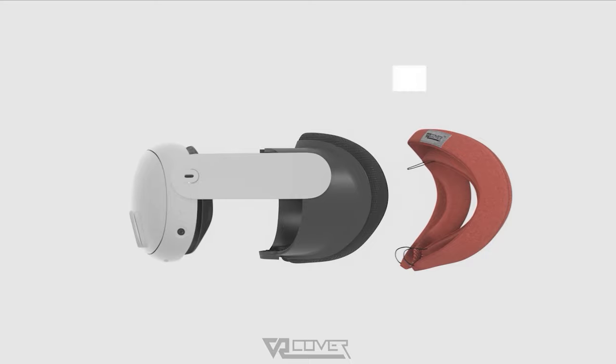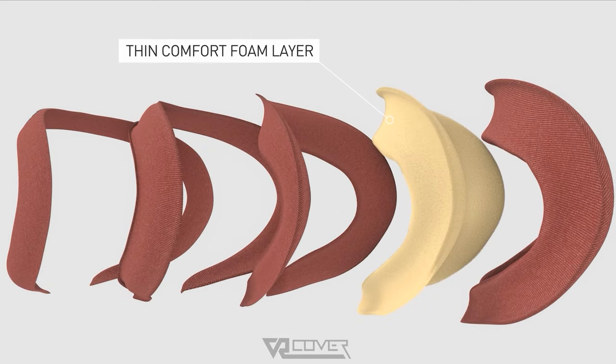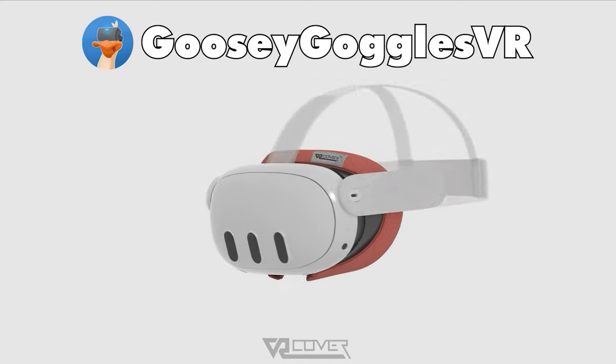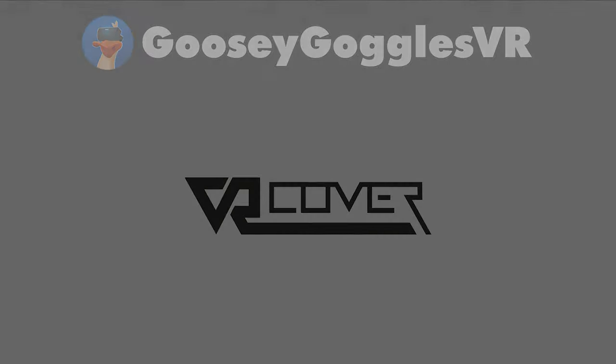Are you looking to increase the comfort of your VR experience? Well I've been using VR Cover facial interfaces since the launch of the Quest 1, so I would totally recommend the brand VR Cover. VR Cover are offering you guys 10% off any of their products with the code GooseyGogglesVR. Shop direct on their website using the links provided in the description and chuck the code in at the checkout. It really helps out the channel.